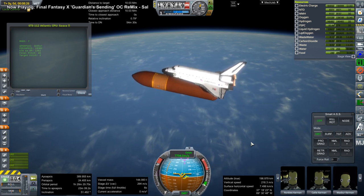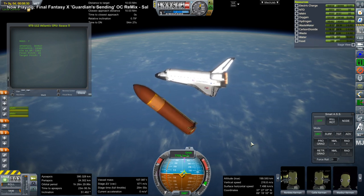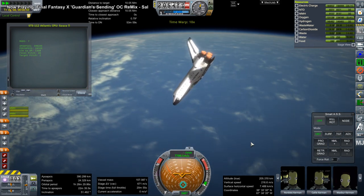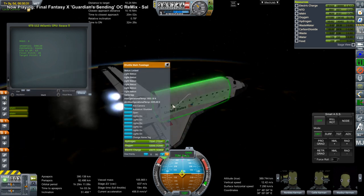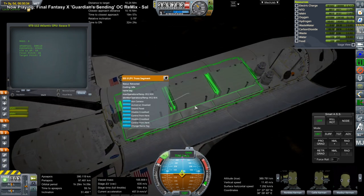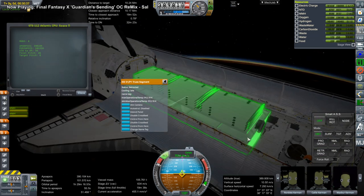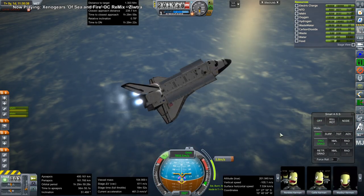I just always have the script do that. Here we have external tank separation. The script will automatically bring the periapsis into space — it just tries to get above 140 kilometers. That's the OMS burn going on here while I turn on the fuel cells and open the cargo bay. I could tell the script to continue burning so that we get an orbit more like 273 by 405, so our current apogee would become our perigee and we would keep burning until we get a 400 kilometer apoapsis.